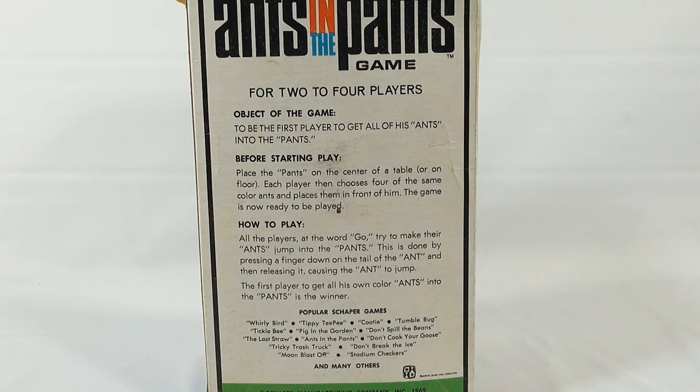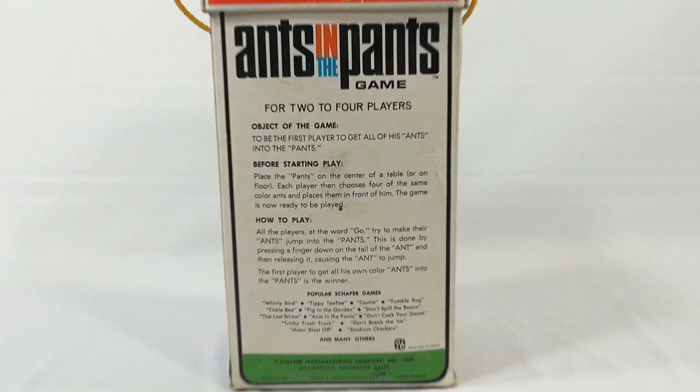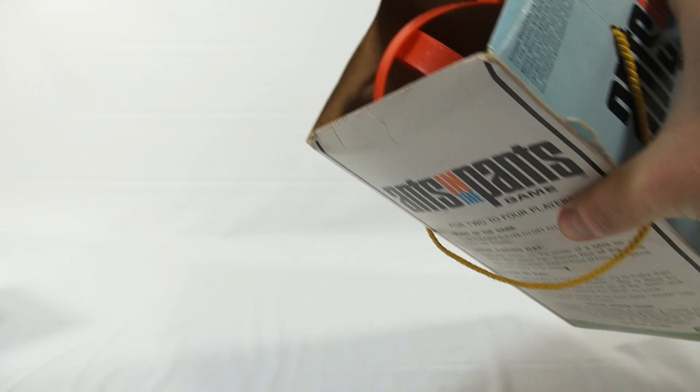How to play: all the players at the word 'go' try to make their ants jump into the pants. This is done by pressing a finger down on the tail of the ant and then releasing it, causing the ant to jump. The first player to make all of his own color ants into the pants is the winner.